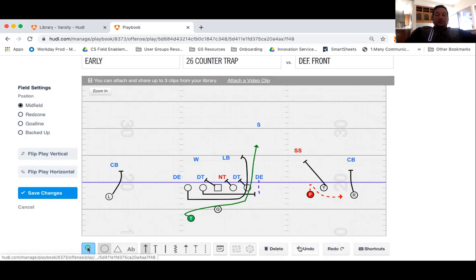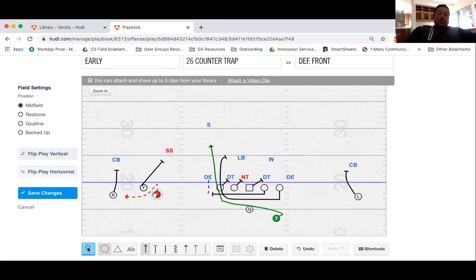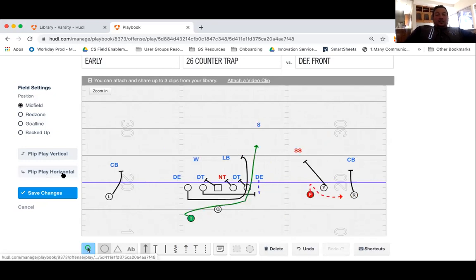The safety is the only guy that can really make a play on you. So those are the two plays — counter trap and what we call the bubble screen, which we call 'roger' if we do it to the right and 'larry' if we do it to the left. It's between roger and the counter trap, and how we decide is: if we come up to the line and it's three on two — by the way, this is three on two as well. We don't count the safety unless they're close to the line of scrimmage.